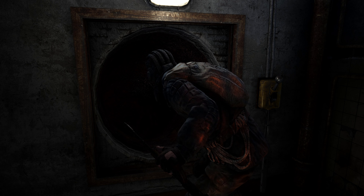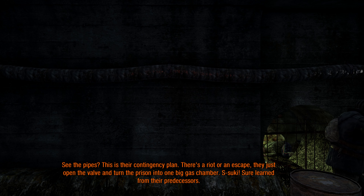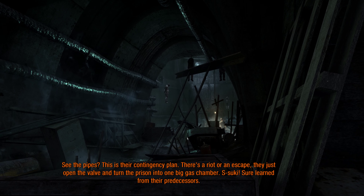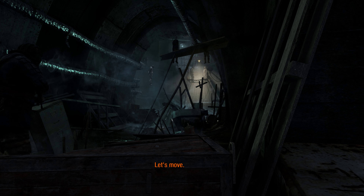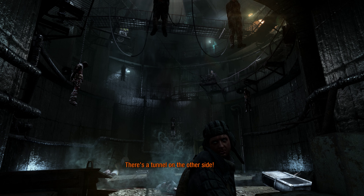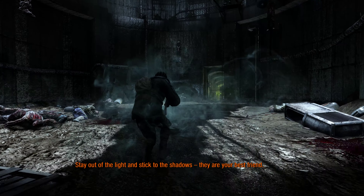What are you doing here? See the pipes? This is their contingency plan — there's a riot, an escape, they just open the valve and turn the prison into one big gas chamber. Sweet mother of god — I heard rumors of a concentration camp here, but to see it with my own eyes. There's a tunnel on the other side. I lead, you follow — keep it quiet or they'll gas everyone. Stay out of the light and stick to the shadows — they are your best friend.